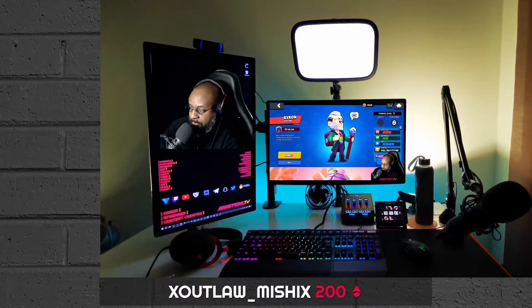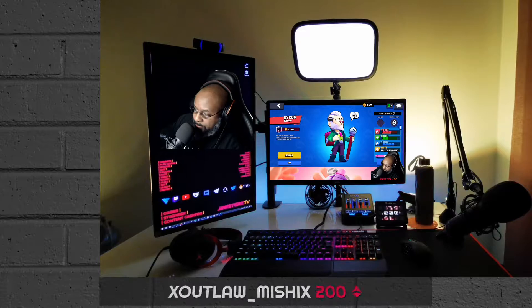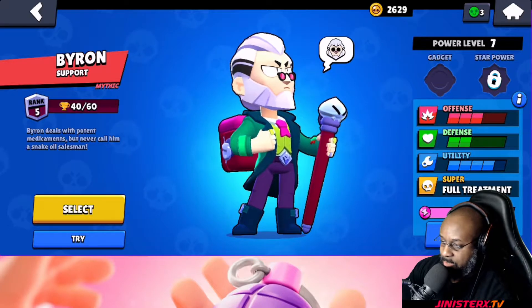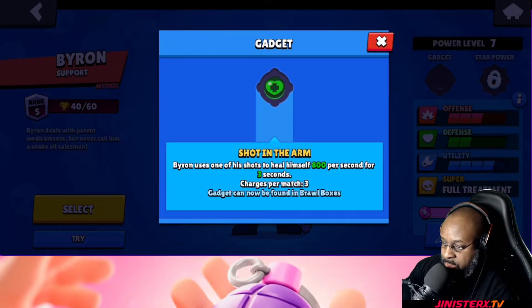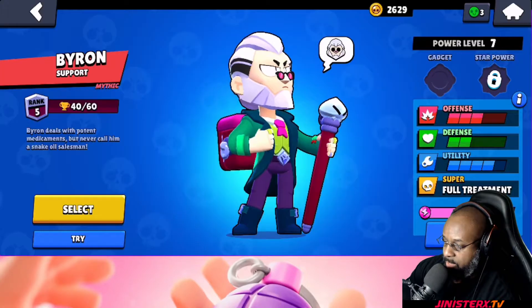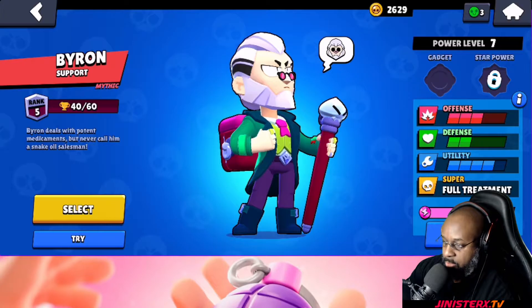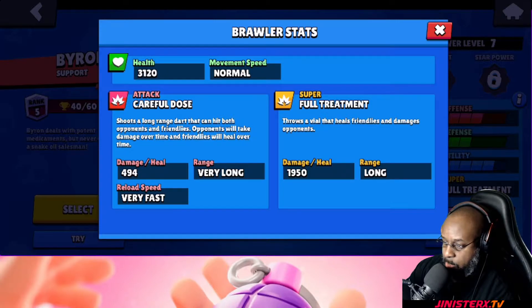He is offense three, defense two, and utility four. His super is called Full Treatment. The gadget, which I don't have yet, is called Shot in the Arm — Byron uses one of his shots to heal himself 800 per second for three seconds, and he's got three charges per match on that. His super throws a vial that heals friendlies and damages opponents.